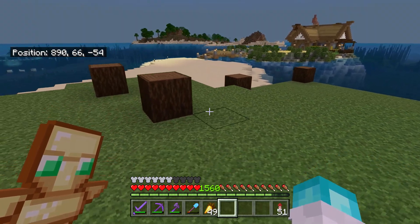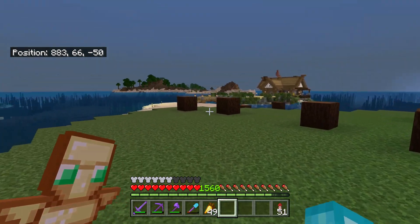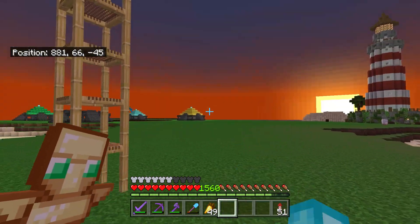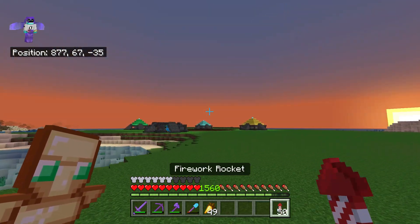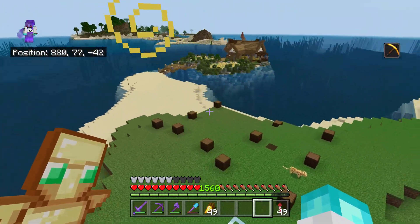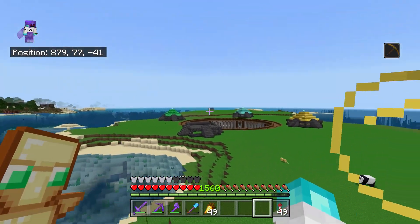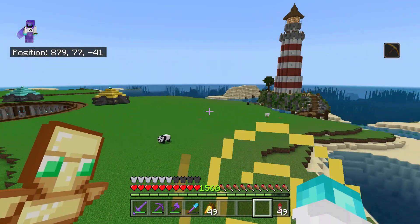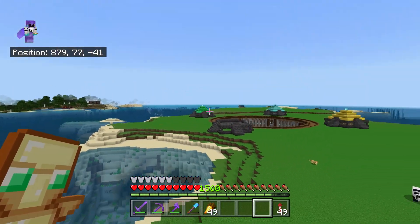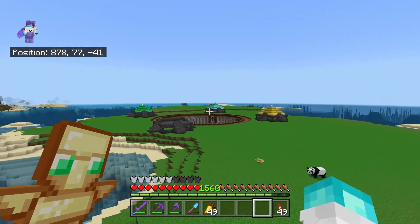I just want to add another small building to the island and I've already marked out where it's going to go - this is going to be a barn. I'll quickly sleep because it's nighttime. Yeah, this thing is going to be a barn as you can see - it's only going to be a small one. The island isn't really that big; it does look quite big but if I start building a load of massive buildings around it, it's just going to make it look really small very fast.